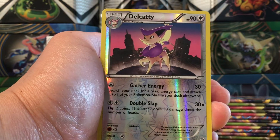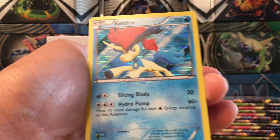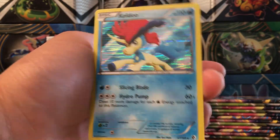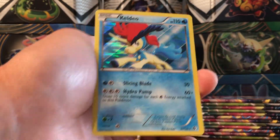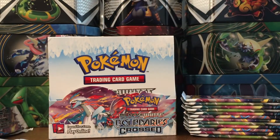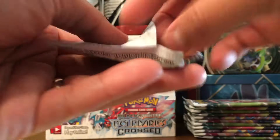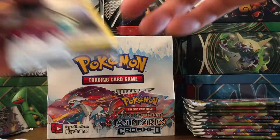I'm happy, y'all! Electrode, Cryogonal, Duskull, Spoink - Spoink is freaking gangster! This Pokémon is just jumping around in what looks to be magma and lava flowing out of a volcano. What kind of Pokémon hangs out as a volcano is erupting? The attack is Flail Around - Spoink is a freaking G right there.